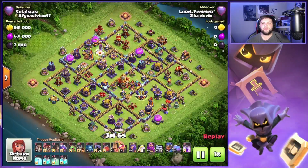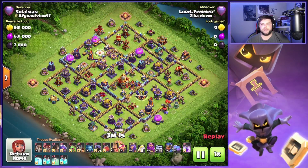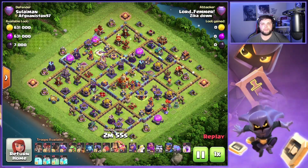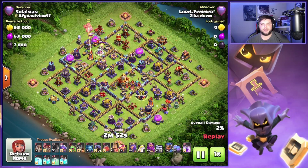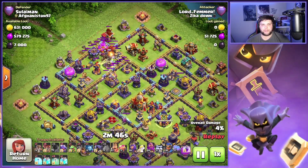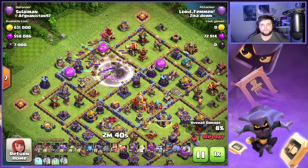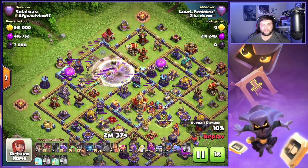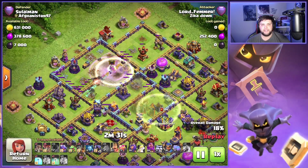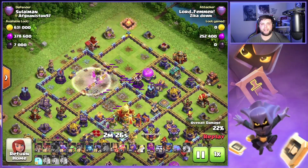On this third attack we have another box style base — not really a ring base but a box style — with the Town Hall in the middle of the base. Usually when you see these bases the Town Hall is on the outer part, but here the Town Hall is in the middle. We got the eagle and the Monolith stacked right on top of each other, and that's where I decided I wanted to try to get. The tesla slowed down my rocket balloons, which is gonna happen sometimes, so I just took as much value as I could. I only wanted to land on top of the eagle — I didn't get quite as far as I wanted to — but we still got all the value I pretty much wanted to get, including the Monolith.